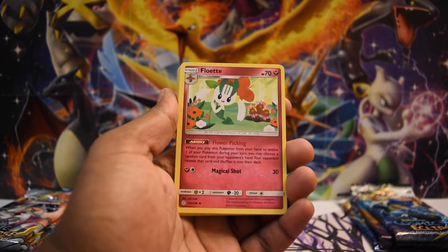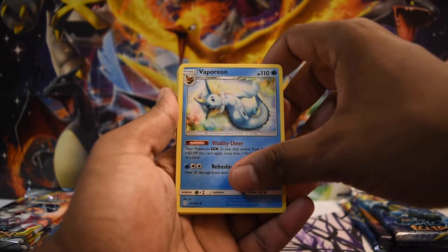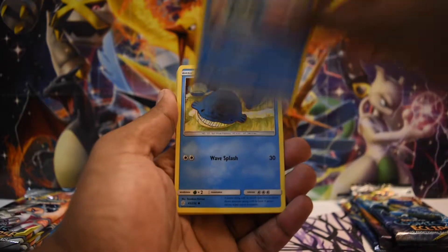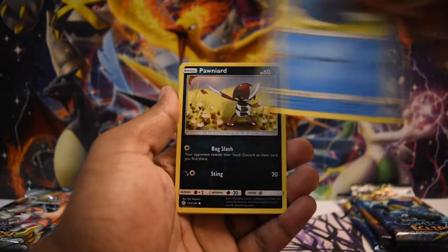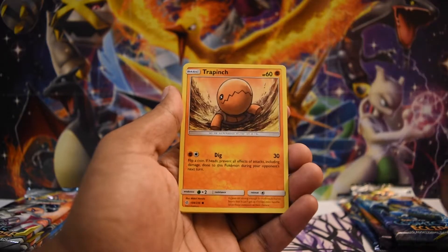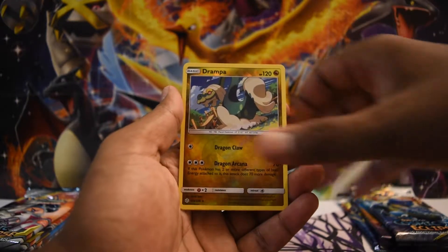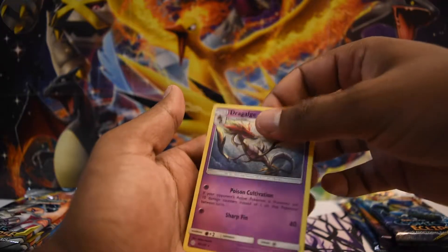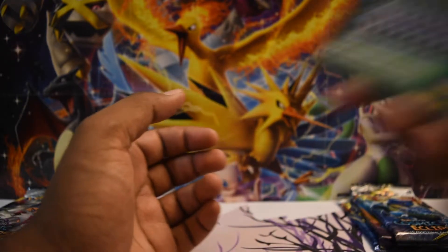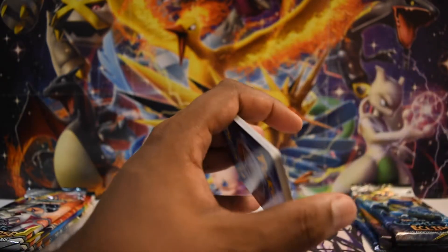Without further ado, let's get started. We got a Fighting Energy, a Flabébé, a Zangoose, a Vaporeon, a Wailmer, a Ponyta, a Togedemaru, a Flygon, a Drampa, and a Dragalge. I'm assuming that was a green code card — yeah, that was a green code card.